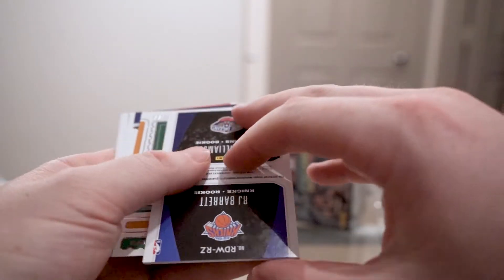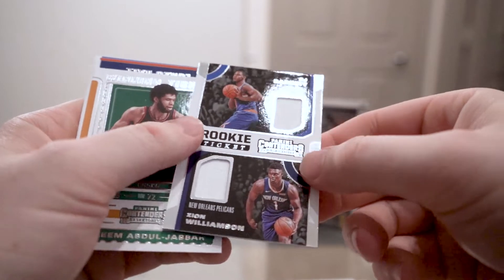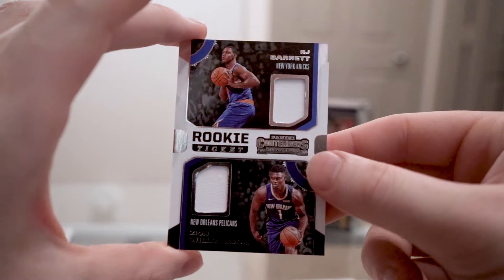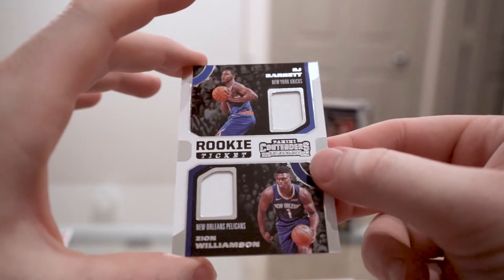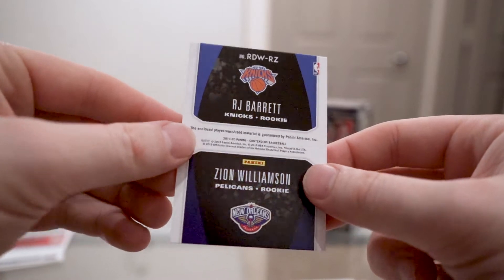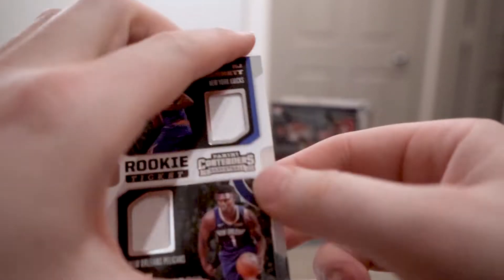We have DeAndre Jordan, Mitchell Robinson, Jaleel Okafor — and Zion Williamson! Actually it's a Zion Williamson and RJ Barrett dual rookie jersey card. As far as memorabilia cards go, that's probably the best one you can get in this product. Decent little find there — I'd say that's a hit.